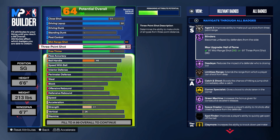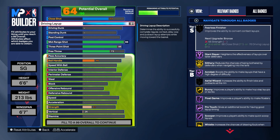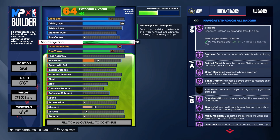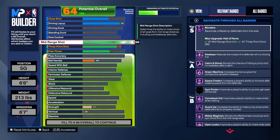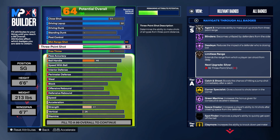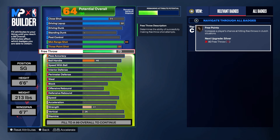Since we have such a high mid-range, I didn't go with the highest three, but we're taking it up to 86 and getting Agent 3 on silver. We only have Limitless Range on bronze, but when you already have the high layup and mid-range, you don't need a super-high three as well. With that mid-range we can get any jump shot we want, so that 86 three — we're gonna have Tracy McGrady and be greening every time.